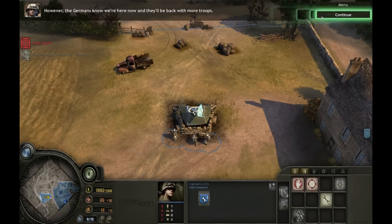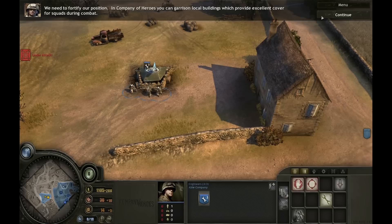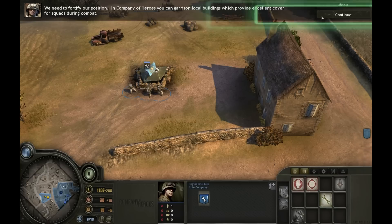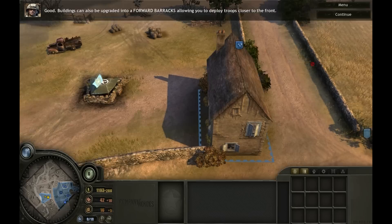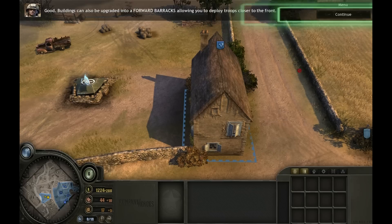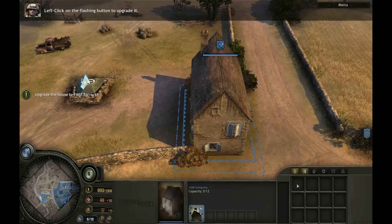They're retreating. However, the Germans know we're here now, and they'll be back with more troops. We need to fortify our position. In Company of Heroes, you can garrison local buildings which provide excellent cover for squads during combat. Order the engineers to garrison the nearby building by right-clicking on it. Buildings can also be upgraded into a forward barracks, allowing you to deploy troops closer to the front. Select the local building.